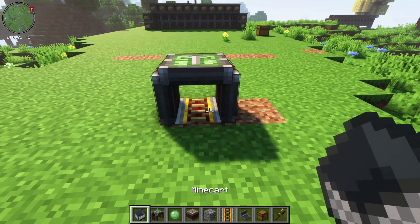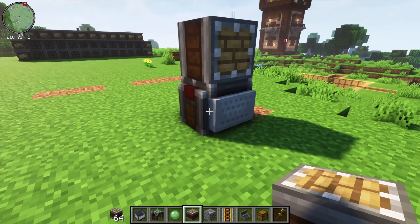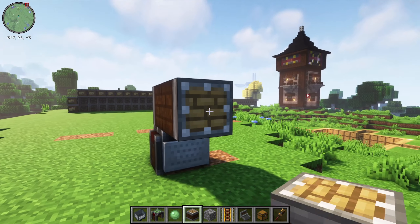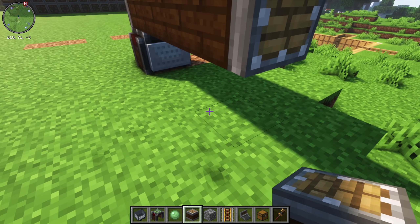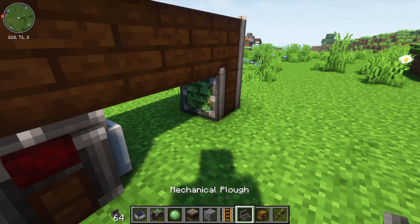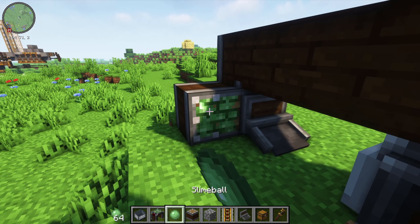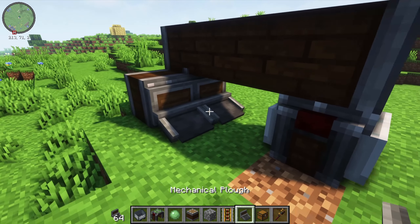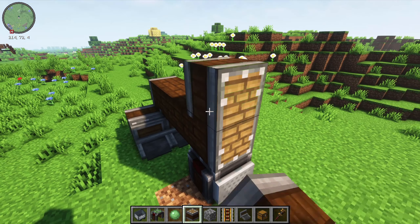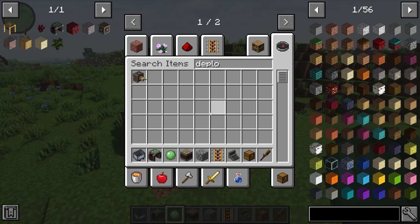Start off by placing a rail and put your cart assembler on top of the rail, then put your minecart inside the cart assembler. Come up one linear chassis atop the cart assembler, then come back one, two, three and put down another linear chassis right there. Slime the front of this and put your first plow right there. Next to that linear chassis put a second one, slime that, and put your second plow next to it. Then on top of this chassis put another one, slime the front, and place a deployer facing downward.